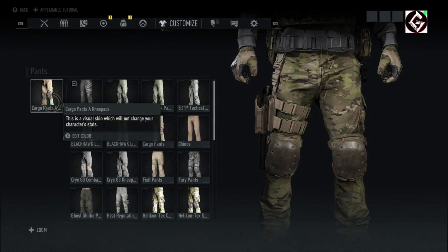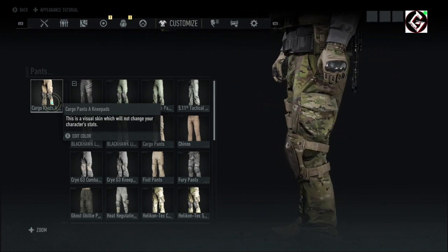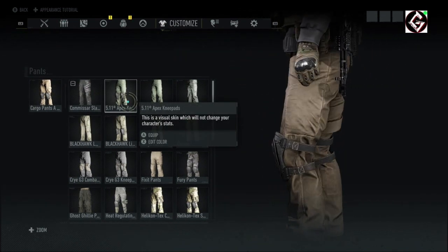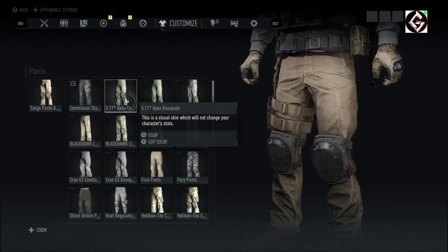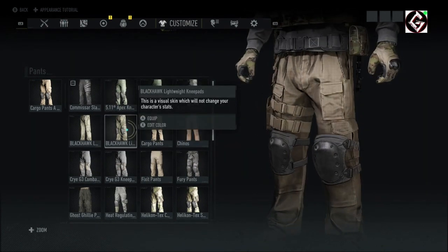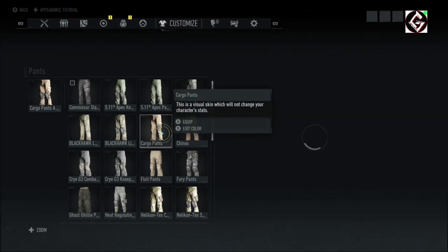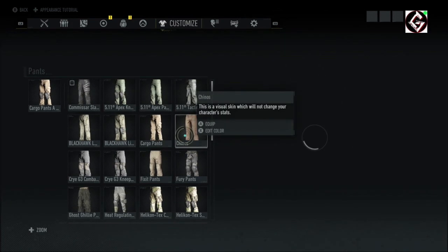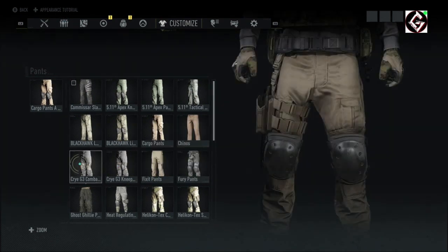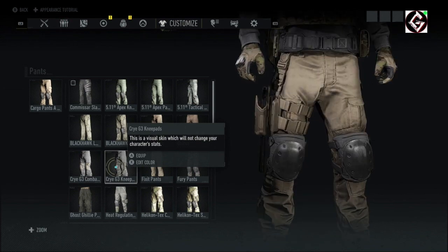Moving on to pants. If you have the Ghost coins cargo pants A with knee pads in multicam, great. Failing that, just about anything that looks close enough will really sell the look. The 511 Apex pants are a really good choice. Blackhawk lightweight are also an option, though I think those are Ghost coins as well. The Crye G3 with knee pads could work too.